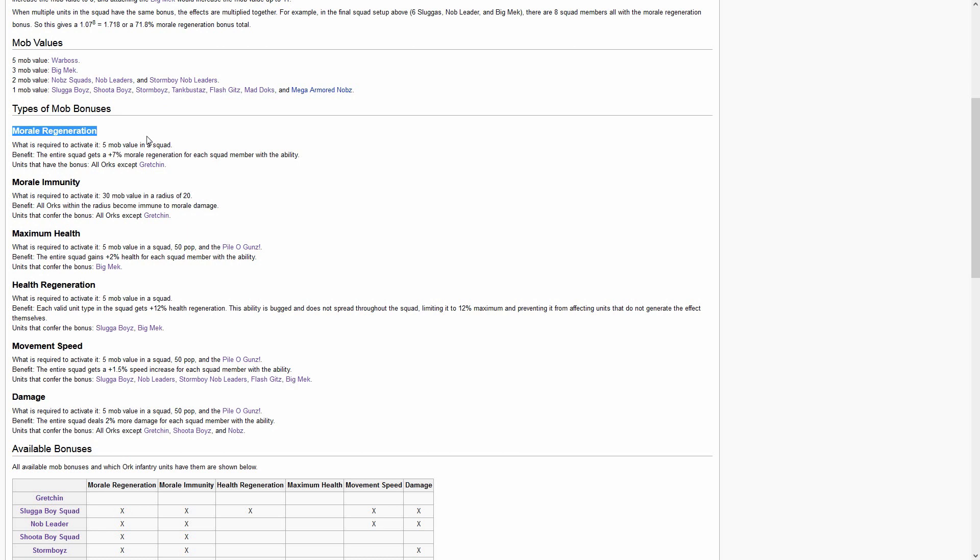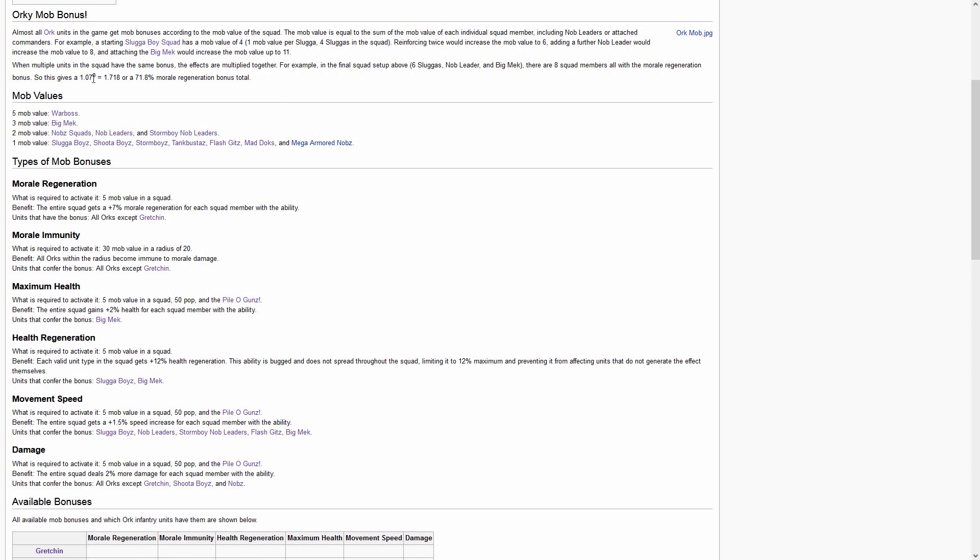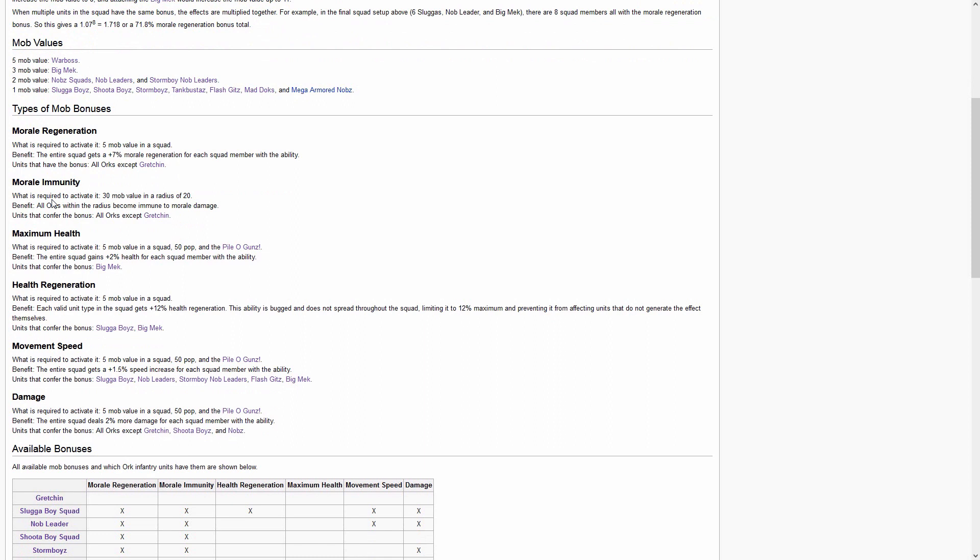The first mob bonus is morale regeneration, increased by 7% per model once the mob value hits 5. For example, a squad of eight models gives 1.07 to the power of 8, resulting in almost a 72% morale regeneration bonus. So it's not just 7% — it's exponential based on the squad's mob value. It applies only to one singular squad.